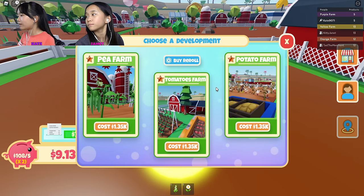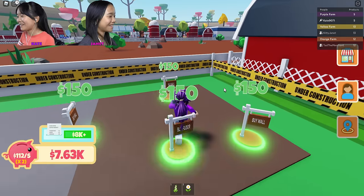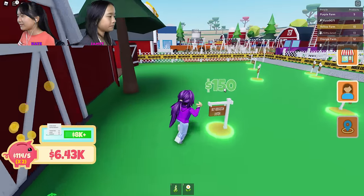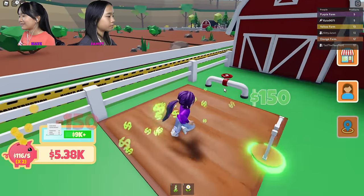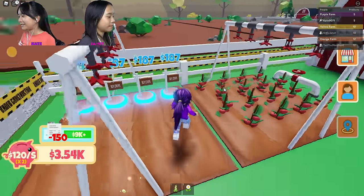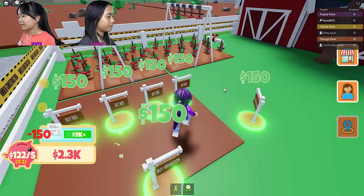Pea farm, tomato farm, or potato farm? I already got a potato farm — you should do pea farm. I'm gonna do tomato farm! Tomatoes are the best! I'm gonna do tomato because the pea farm is kind of not popping with colors. Tomatoes are cool! Pea farms are green — yeah but they blend in with the grass. I'm not gonna have the money so I'll have to go back.